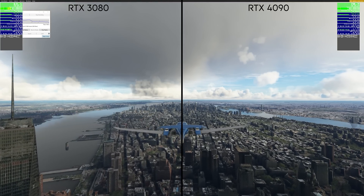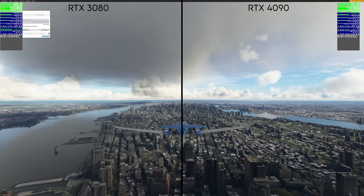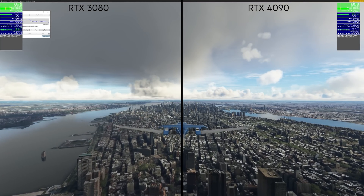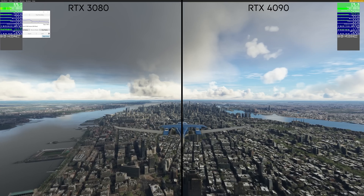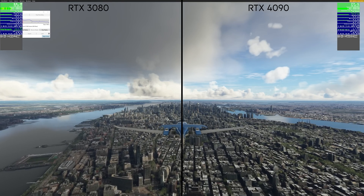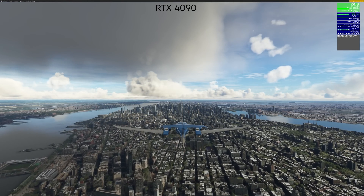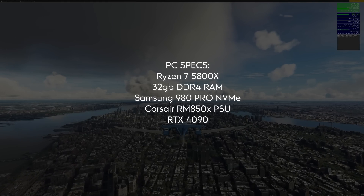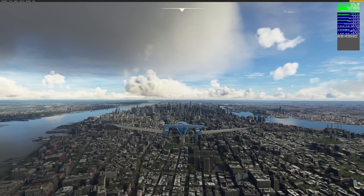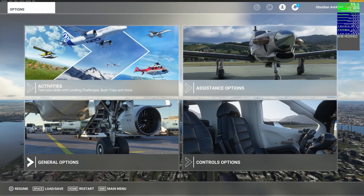Straight off the bat, you'll notice there's not a huge amount of difference between frame rates on the RTX 3080 and the 4090, with the 4090 gaining around 10 frames per second extra. Anyone who's used Microsoft Flight Simulator for any length of time will be well aware that the sim is extremely CPU limited, and this really does often hold back the frame rates.